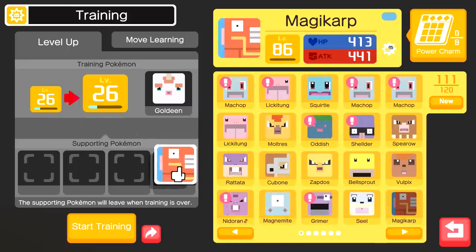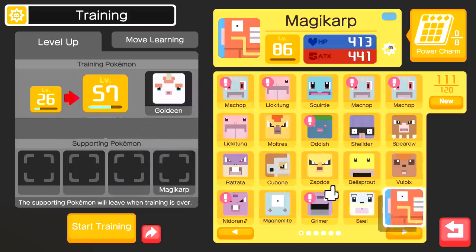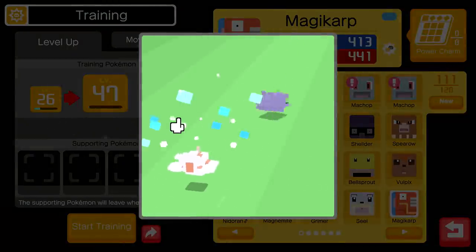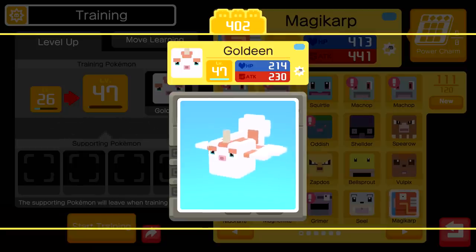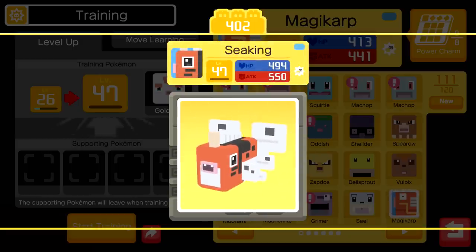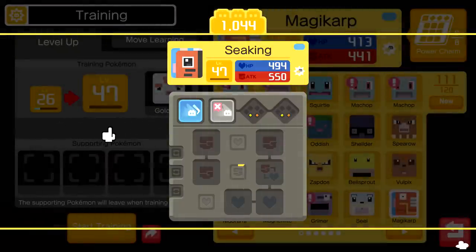Level 47 should definitely get Goldeen to whatever evolution it needs. And go ahead and get that water type move - that looks interesting, I don't know if I've seen that. And that should be the evolution. Goldeen turns into a Seaking - I'm pretty sure that's maximum power. Seaking, it's so cute, look at that big eyeball! So there's one more for the Pokédex - how exciting is that?